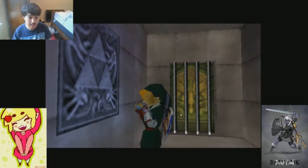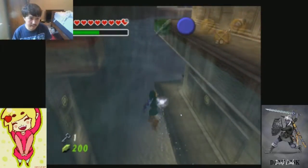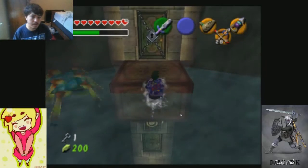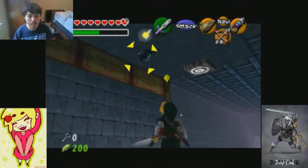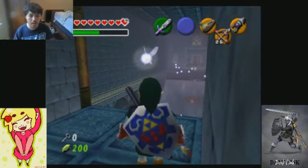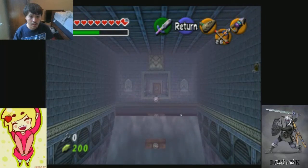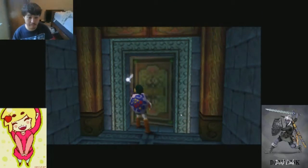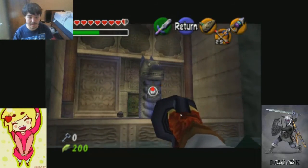Now, here's my last question: do we wanna go into the locked room or do we wanna go straight to the boss? Because I can do both. After seeing how the room is laid out, on second thought I think I better just go to the boss. I don't wanna deal with that room.